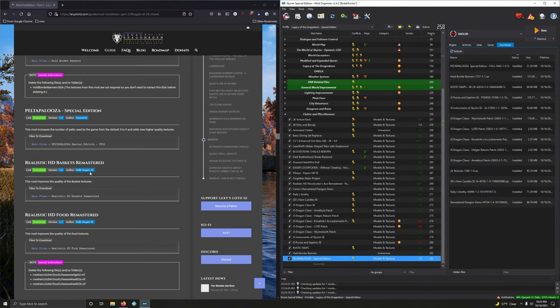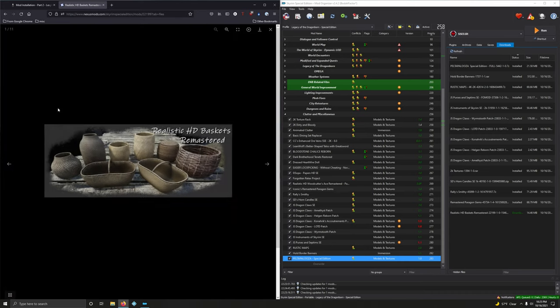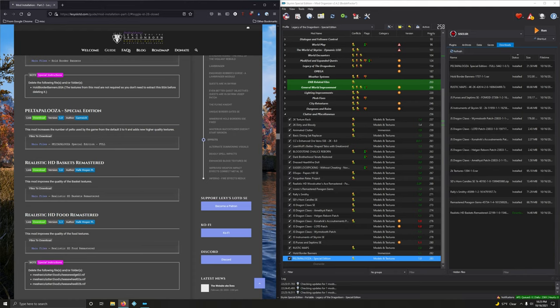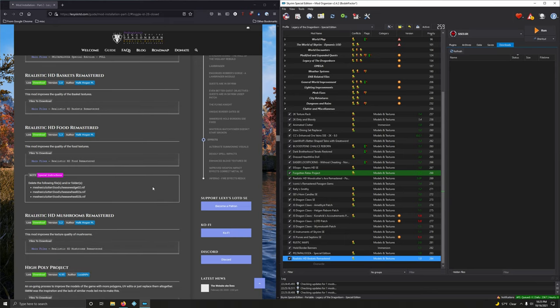Realistic HD Baskets Remastered — gotta mod those baskets, no stone unturned. Mod manager download. Installing — lots of textures and resolution. Activating. Cleaning up downloads.